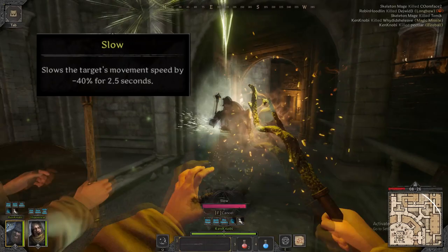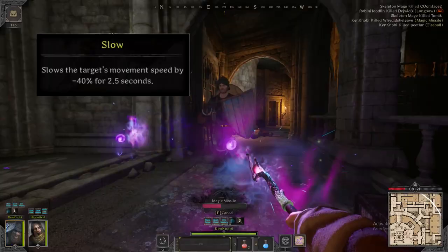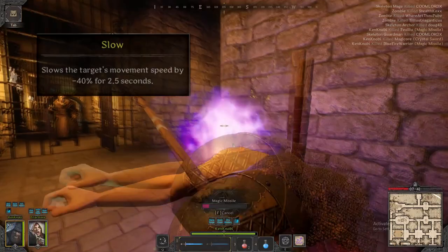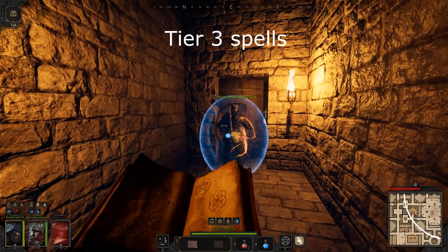Slow reduces the target's movement speed by 40% for 2.5 seconds. This ability scales a debuff duration to increase its effectiveness. Slow's best application is to hinder a melee pusher trying to close the gap on you — once slowed, you're safe to unload damage spells without fear of them reaching you.